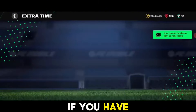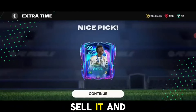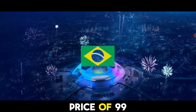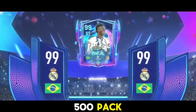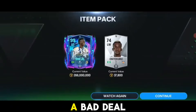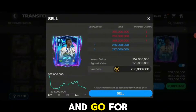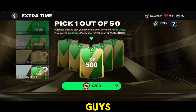If you have 99 rated players and the market pick token exchange is not refreshed, sell them and buy later because the price will eventually drop. Everyone will be getting 99 rated cards, so there is a high possibility the prices of 99, 98, and 97 rated players will reduce. I highly recommend you perform the exchange, get the points, and go for the top 50 pack — 200 million coins is a great deal.